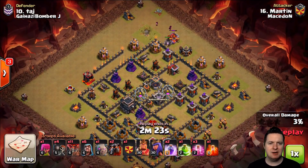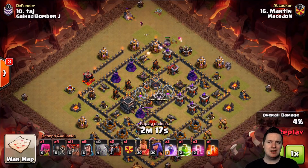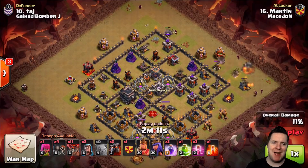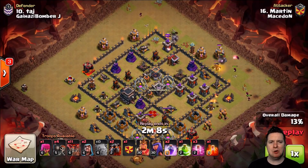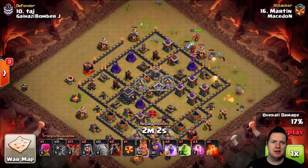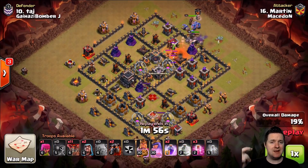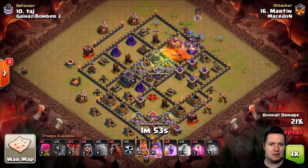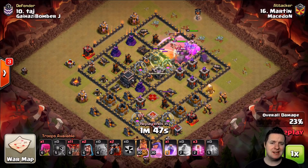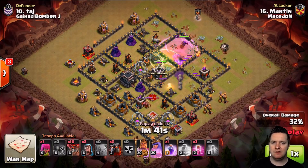We've got one Golem coming down on the top and another one coming in over towards the right near that Mortar. He's got Wizards to clear out all that garbage on the back end, which enables the Heroes and the Bowler CC to come in. The Wall Breakers are going to punch through right where that Wizard Tower is. The main objective of the initial phase is to take out the Clan Castle. We got Babies and Witches coming out. And then you want to see if you can get to that Queen — but since this is an air attack, you want to see how many air defenses you can take down.